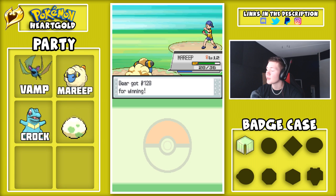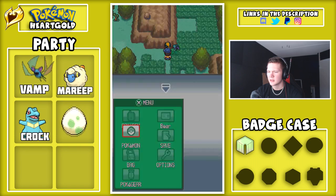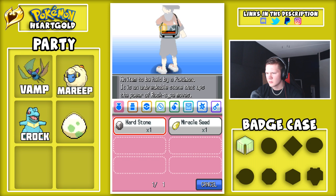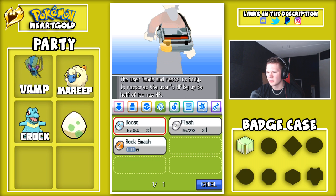Albert says we're so strong, thank you very much. We got some Poké Dollars. Let me actually check — what TM did we get from Falkner? Yeah, it was Roost.